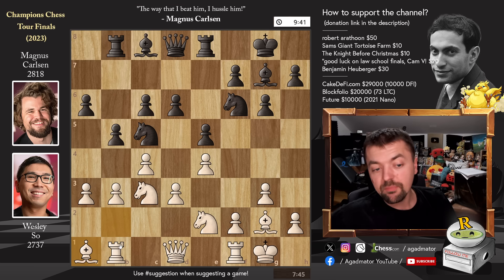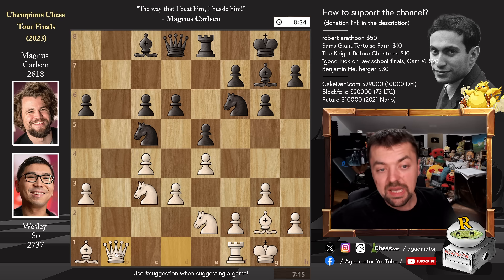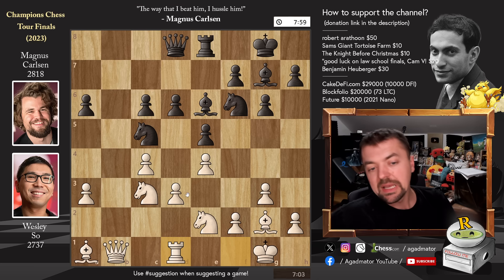Bishop back to a1 — the rook also helps out with the defense of the b3 pawn. Now b captures on c4, b captures, rook captures on b1, queen captures, and bishop to e6. Wesley plays rook to d1 in hopes of executing pawn to d4, but it's not going to be easy with the weakening of the c4 and d4 pawns.